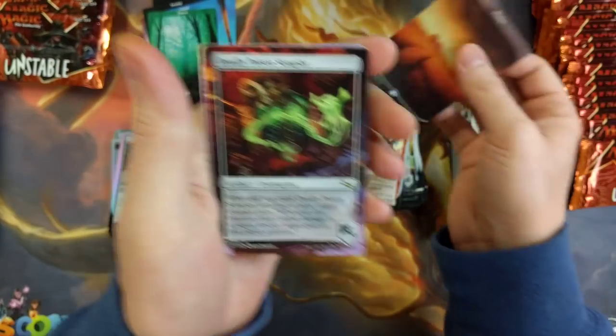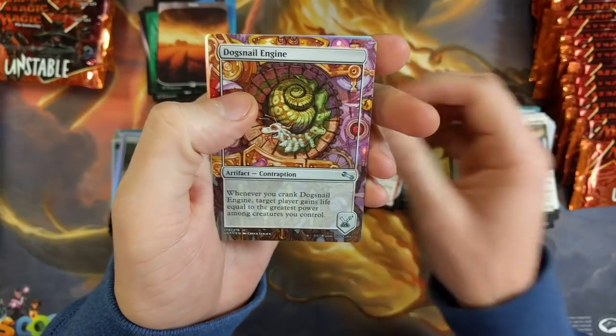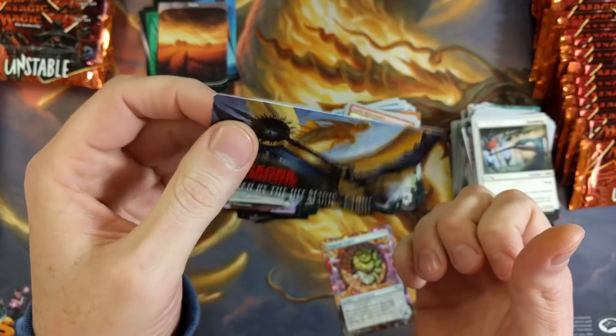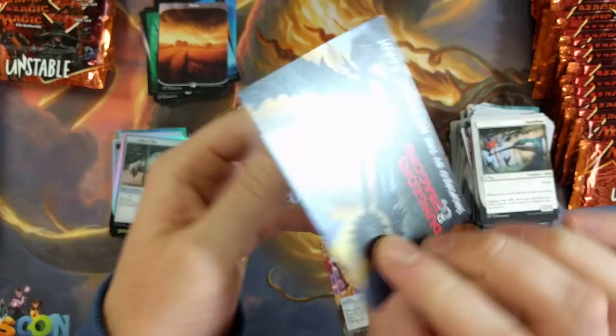Don't count your chickens till they're hatched. Deadly Poison Sampler — got something shiny in the back. What's it gonna be? Dog Snail Engine. Nice Dragon Foil. But I would have rather seen a full art dragon on the back. No offense to my D&D players out there.